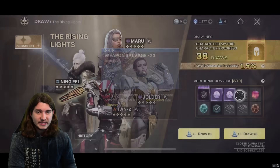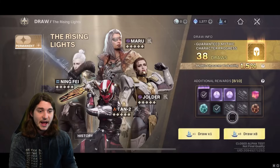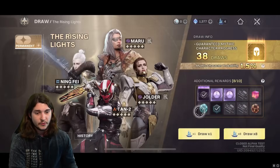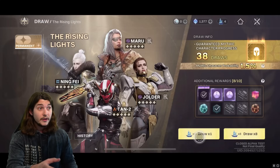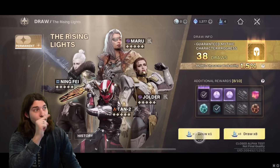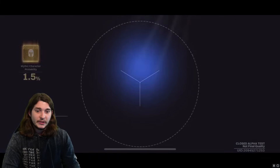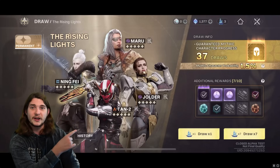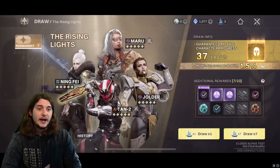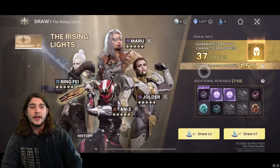So if I draw, I have a 1.5% chance of pulling a mythic character, but I will definitely get one of the eight things over there I haven't pulled yet. We'll pull here just as an example — relic shards. There you go. You can see they were knocked off the checklist. So when I do seven more pulls, those 10 things will repopulate. And sometime in the next 37 draws, I will get a guaranteed mythic character as well. I can see that in one of these 10, I already pulled a legendary character — I actually got Atal, my favorite character in the game so far.